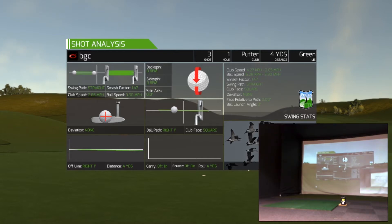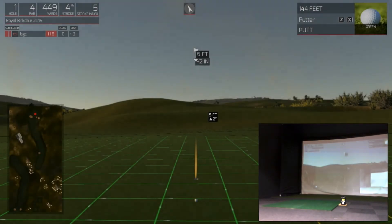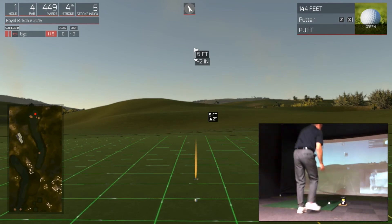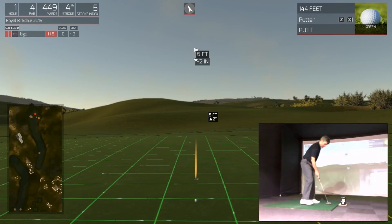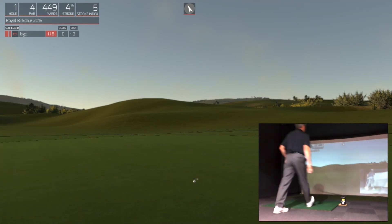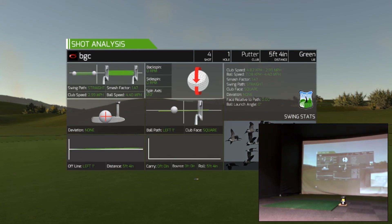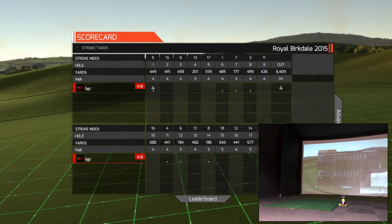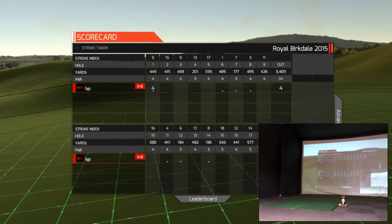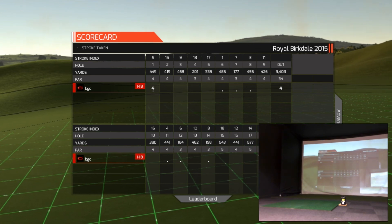A little five-footer here — nothing too scary. That was a lot of break on that putt. Solid stroke — good job. So a nice par on the first — great first hole. Tee shot avoided that pot bunker, then a well-struck iron needed to get into that green. There are going to be a lot of pars and bogeys on the first hole at the British Open. Thanks for watching and we'll see you on the second hole.